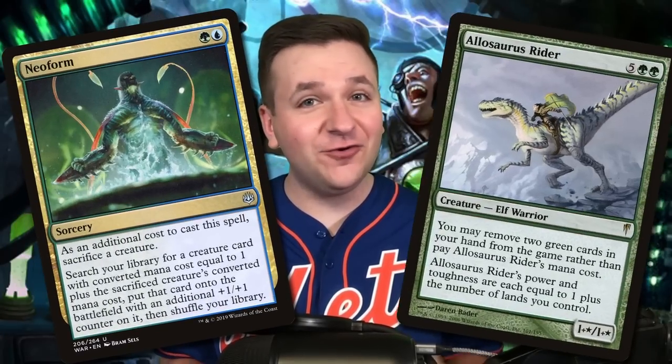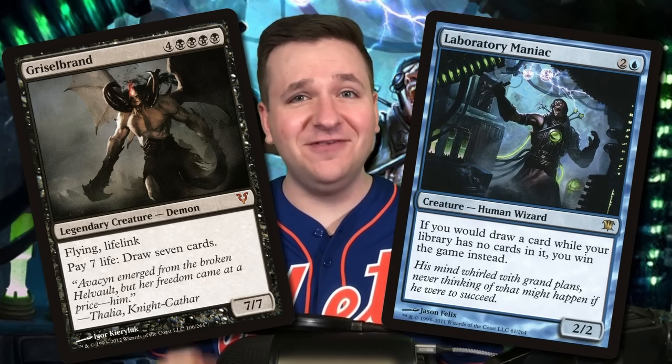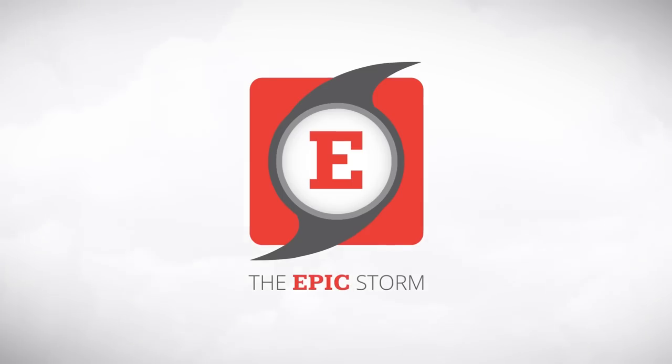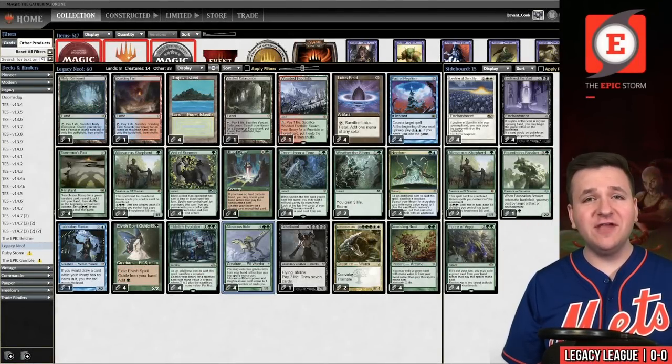Today we're playing the forgotten turn-one green combo deck NeoBrand, featuring Allosaurus Rider, Griselbrand, and everyone's favorite win condition: Laboratory Maniac. This deck list is sweet — you're going to want to see it. How does Legacy Neoform work?